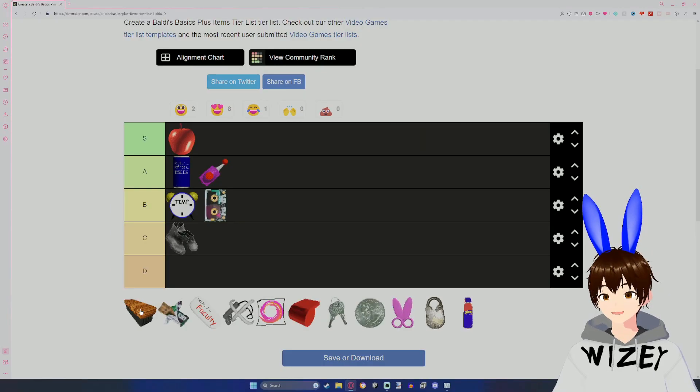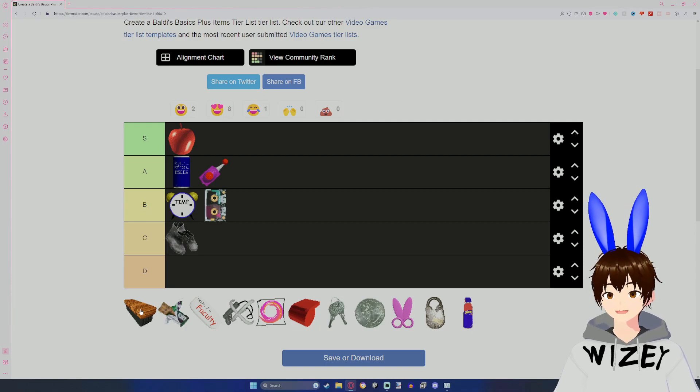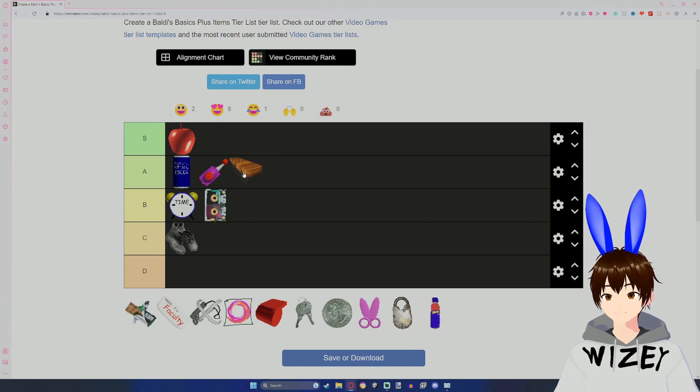The Dirty Chalk Eraser is definitely really useful if you know how to use it correctly. Just get into a corner of a room and then use it — none of the characters will be able to find you. So for that, definitely S tier.